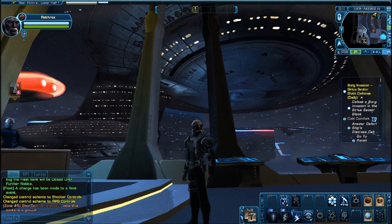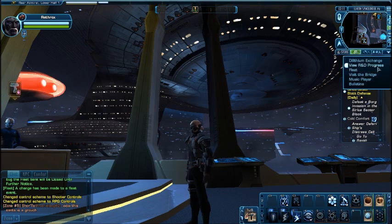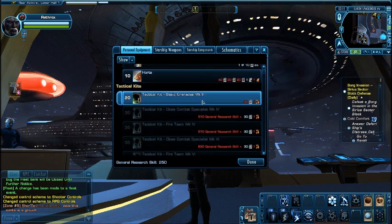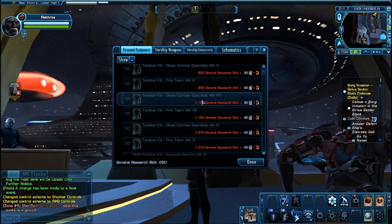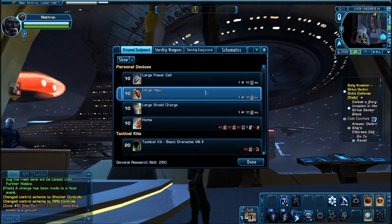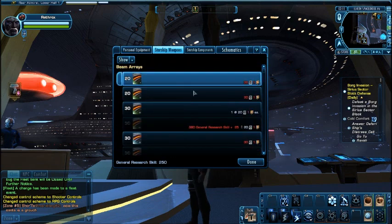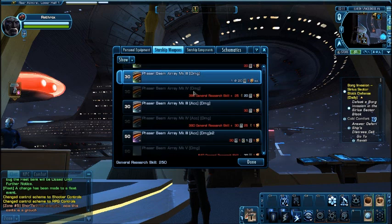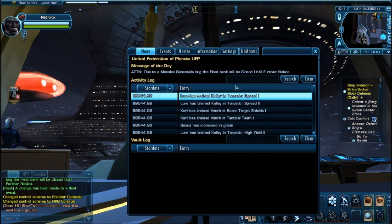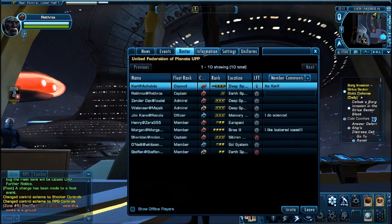I'm really looking forward to seeing what the exchange rates are. This is your crafting in the game. You can make a lot of epic items, but a lot of the quest rewards and ranking rewards are better than crafted gear. Still, you can make some cool stuff while you're progressing, and it does have a crafting system.